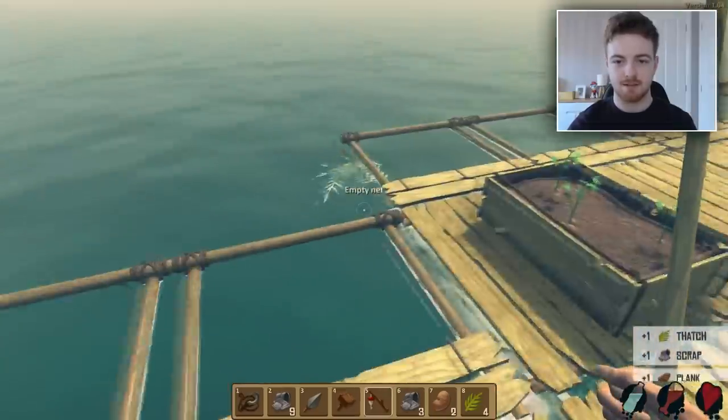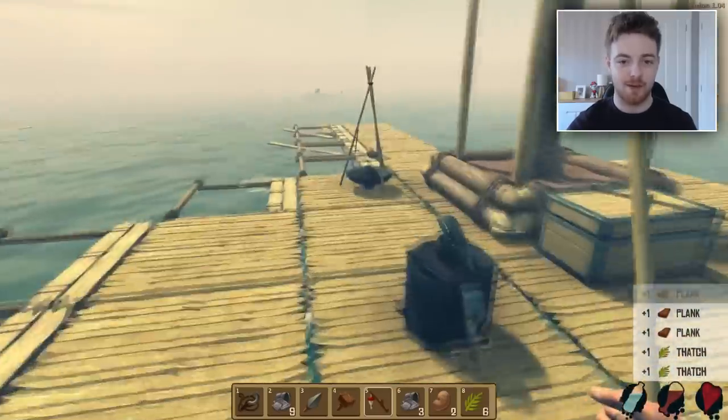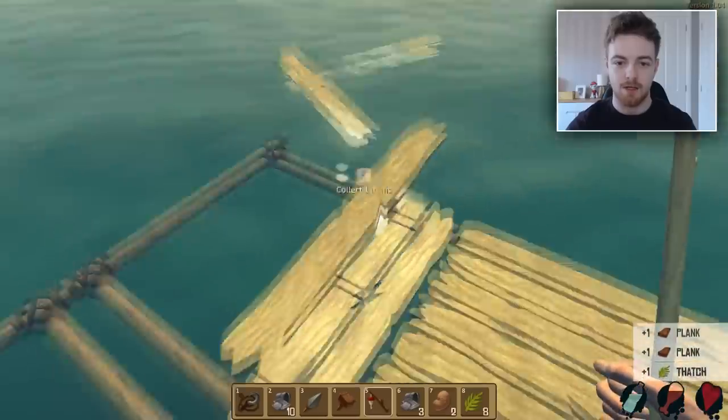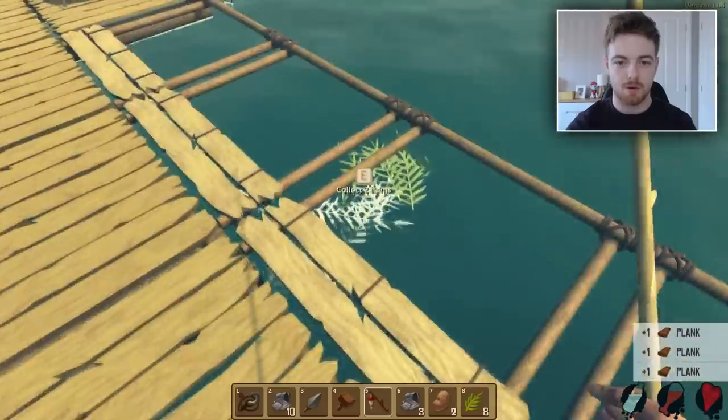Let's grab some of these because I can see that our nets are doing what they are intended to do — and that is get us lots and lots of nice things. Give me some wood. Oh yeah, I love the wood. Give me the planks. There you go, and some more of that.